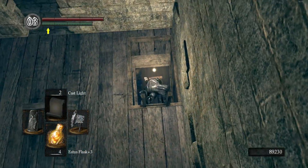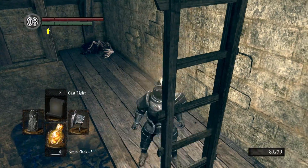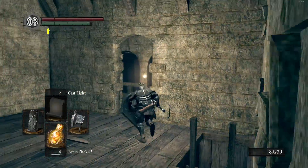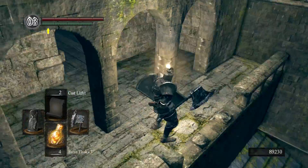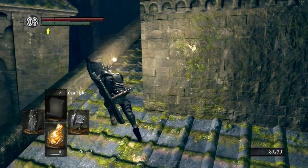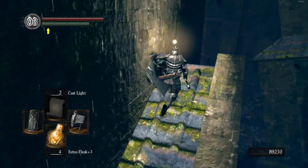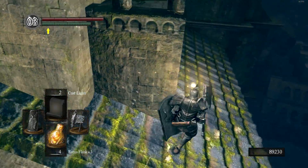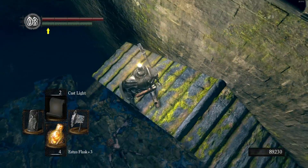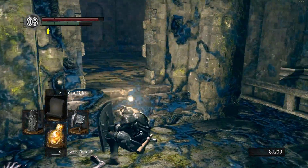Down here is just an upper vantage point — you can come up here if you have no ranged options, but I'd probably just ignore it. The last thing to do is drop out of here onto the roof of this building, come all the way around back, and grab the Twin Humanities. Always nice to get more humanity. Now we're back at the exit.